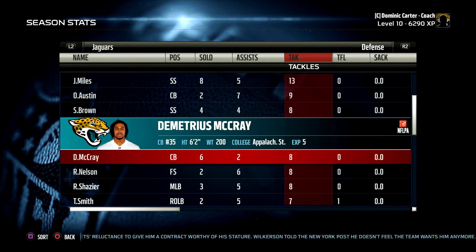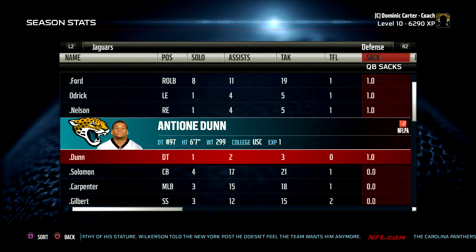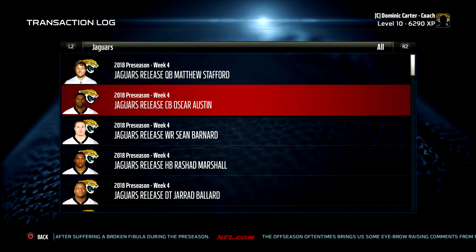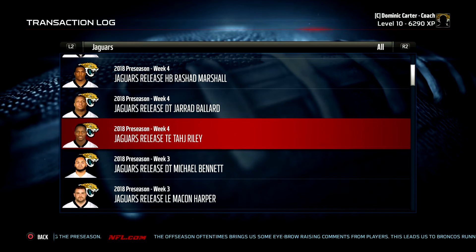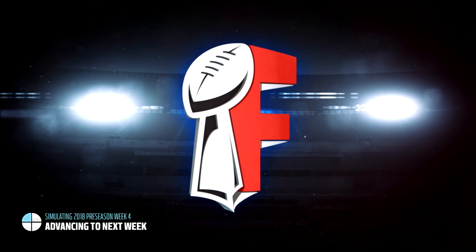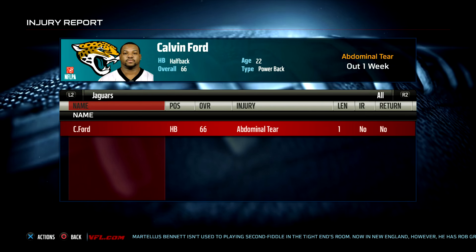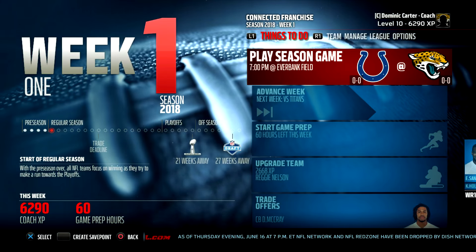Don't look too far into those stats because I didn't use the rotation really in the preseason. Here are the final cuts: Matthew Stafford loses the quarterback battle to Nathan Justice. Oscar Austin is released, Sean Bernard as well, Rashad Marshall is released, Jared Ballard, and Taj Riley. I had to release a couple of the players I drafted — there weren't a lot of players worth trading up for, so I had to accumulate a lot more picks than I really needed to. Calvin Ford is our only injured player right now and we won't see his rookie debut until week two.